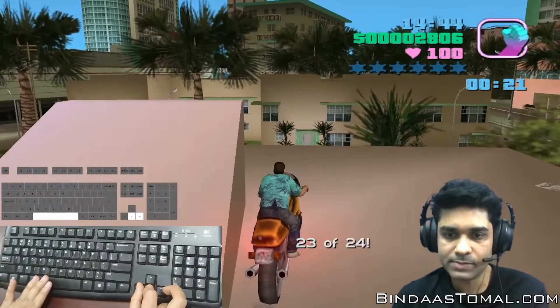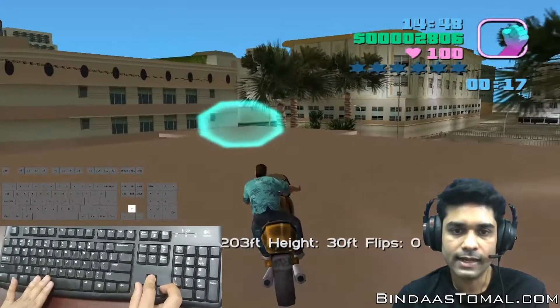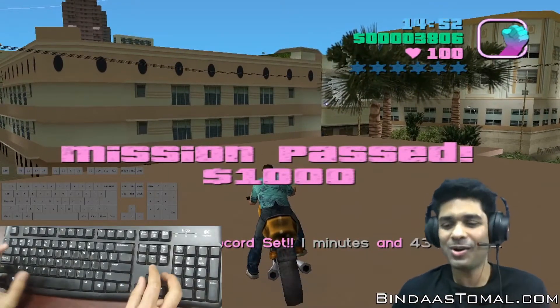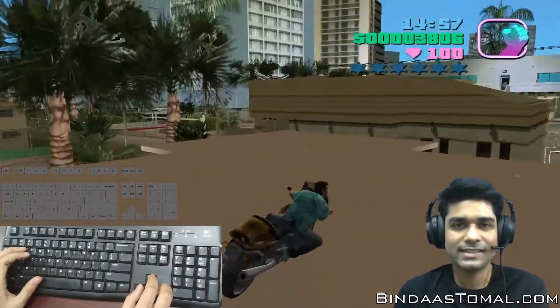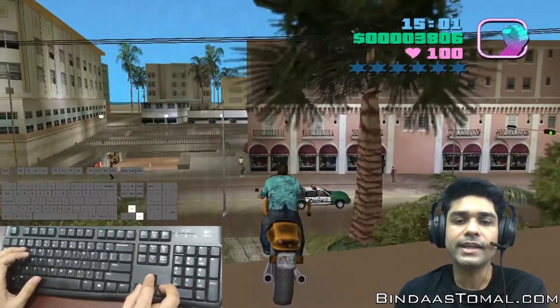Now brake. Now go back and take this one. So this is how you do the PCJ Playground stunt challenge. You can go down by going here.